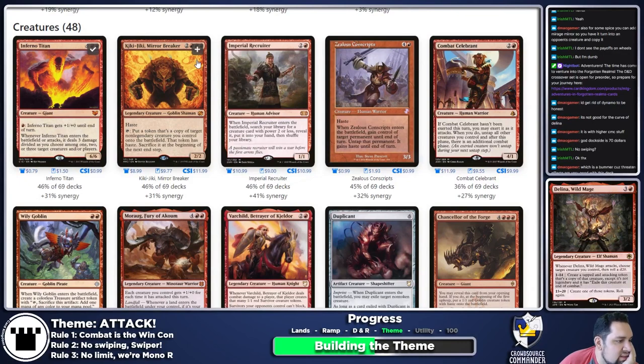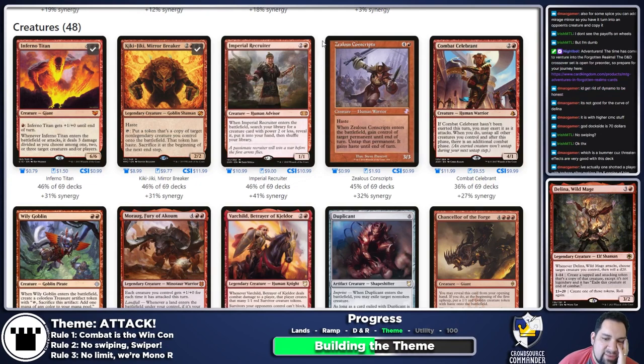Kiki-Jiki — as long as we aren't going infinite with it, I'm in theory fine with Kiki-Jiki. Imperial Recruiter is a maybe — I'm not the hugest fan of tutors in this deck and I'd rather do things like Gamble. Torbran after making five copies of him seems good.